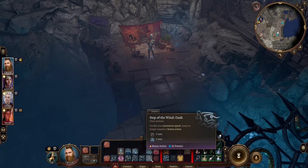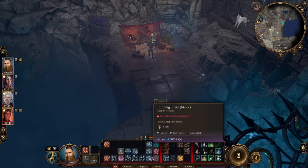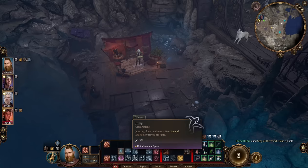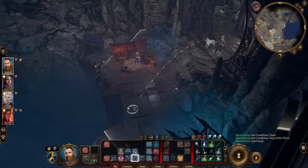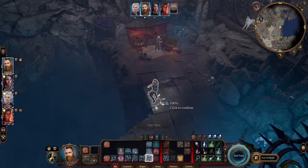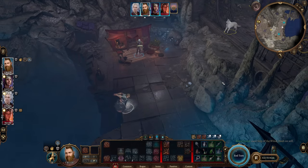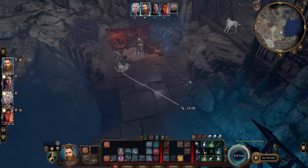The last one is Step of the Wind: Dash — this makes Dash a bonus action, but it also means that when you want to jump, you can jump at any time. Normally jump is a bonus action, but with this it is not. So not only will it dash for you as a bonus action, you can also jump as well. Step of the Wind Dash uses your movement, so you can jump up and then jump again if you have movement remaining.